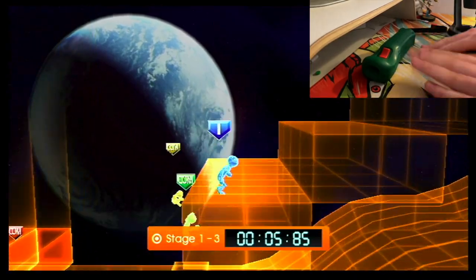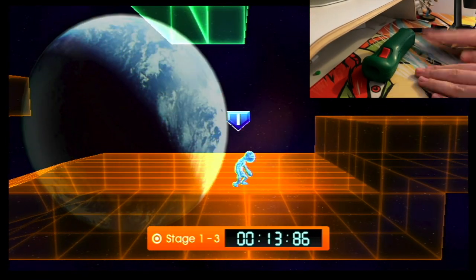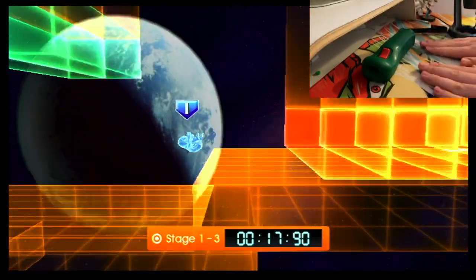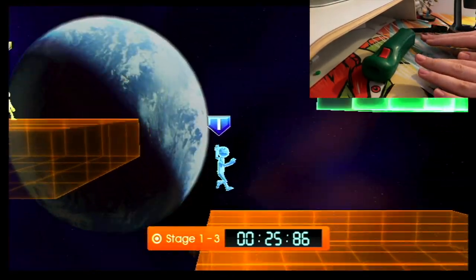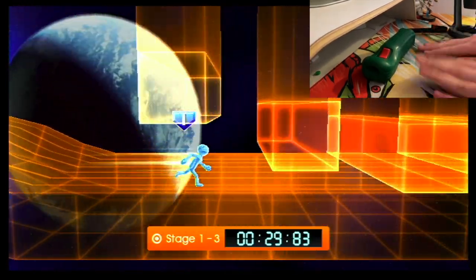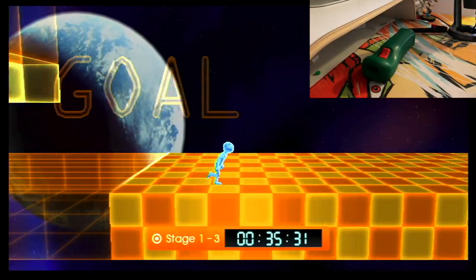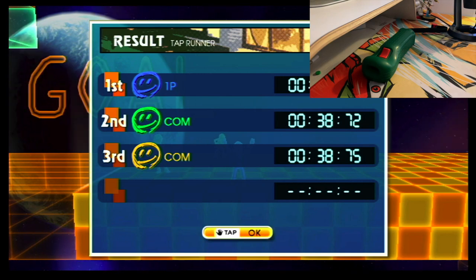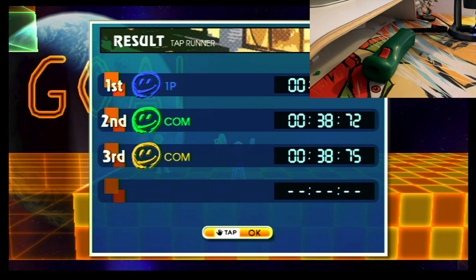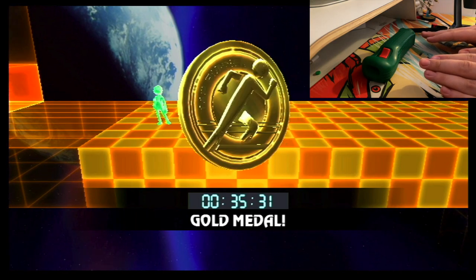The gimmick of this stage is those platforms will come down and crush you — just like that. As they're going to crush you, you get stopped for a little bit. But you just need to time it right and you should be able to get past all of them. Let me pass right there — super speed, get through this to the final set and we're clear. Player four is stuck again. Player four, where are you? There they are. We get a gold medal — aren't I lucky.